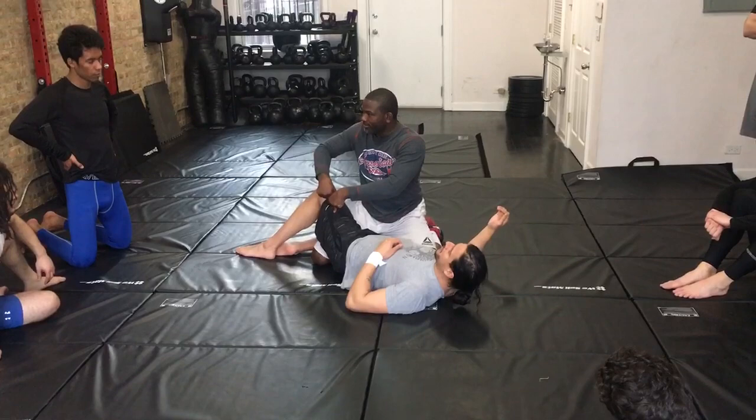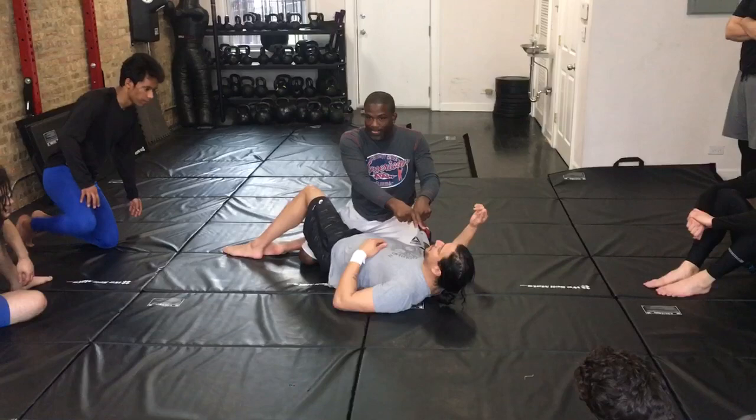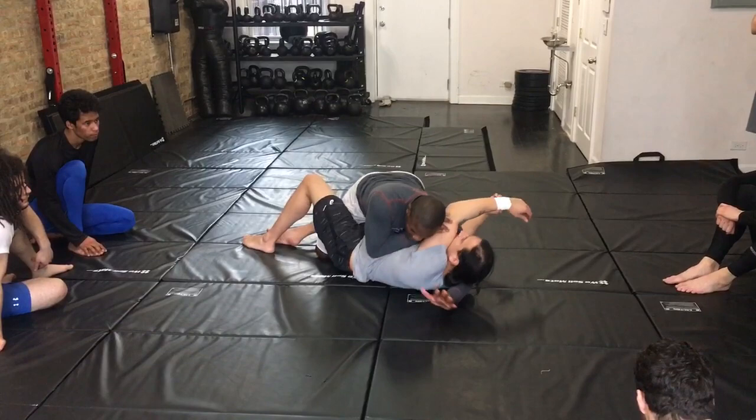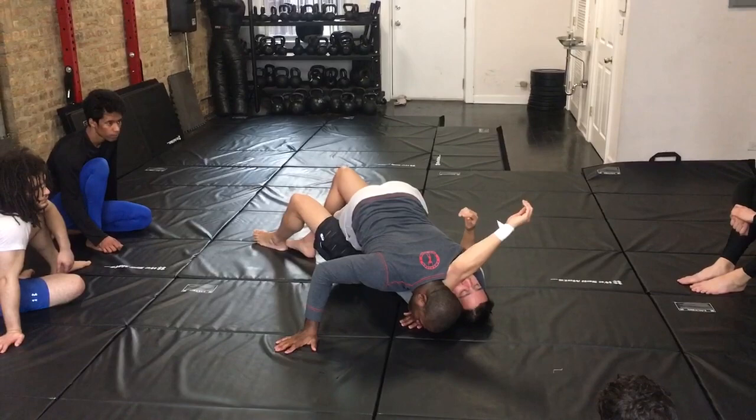Everything that I do in order to establish the position up here, I need to do while I'm still in control of his legs. It's very important not to release to the side until I get what I want here. The most important thing about this finish: I need to get it here while I'm still here. Hold it in place, go under his head, hand flat. I'm going to put this hand out here, drive forward, and put my head right next to his head and my forehead on the floor.